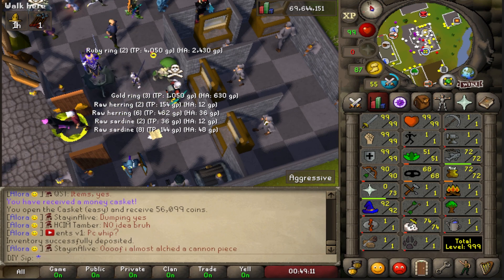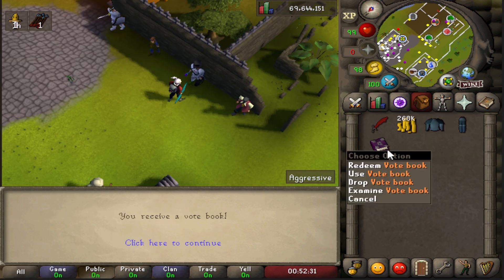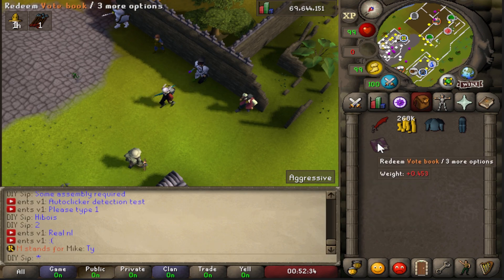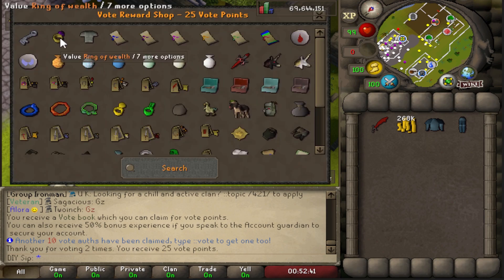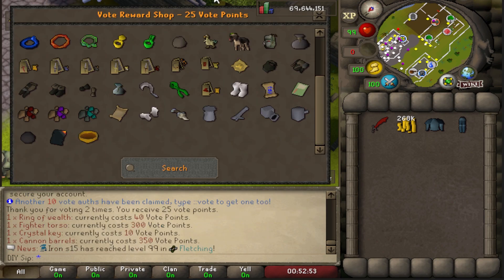I'm gonna vote really quickly — voting gives you super dope rewards, so make sure you always do that. We got ourselves a vote book and we have 25 vote points. Let's see what we can buy with 25 vote points.